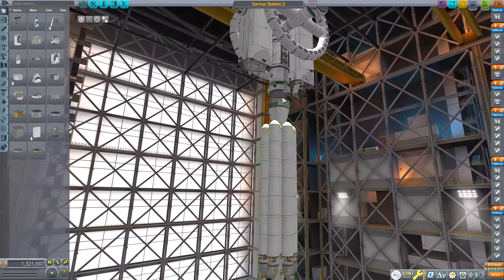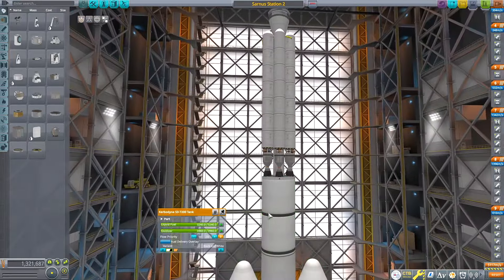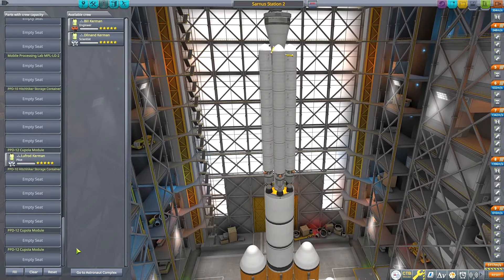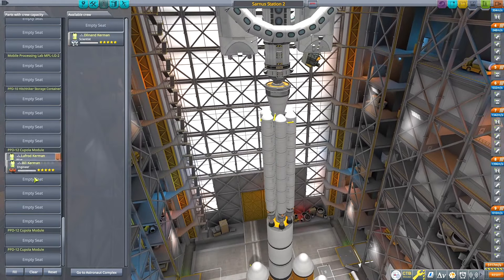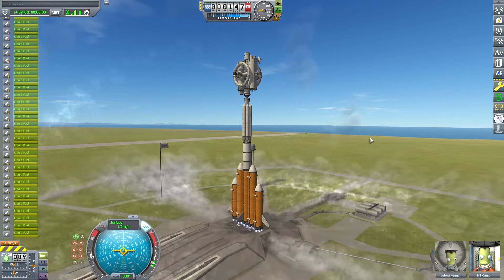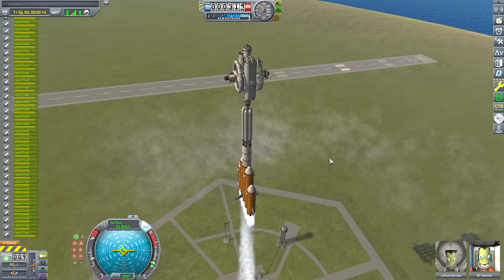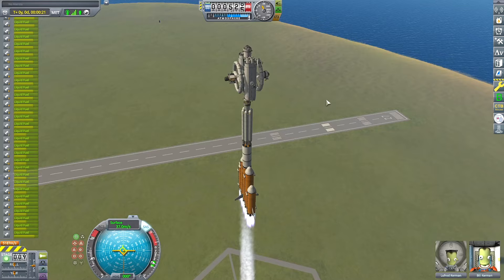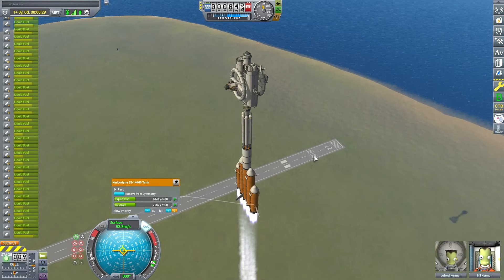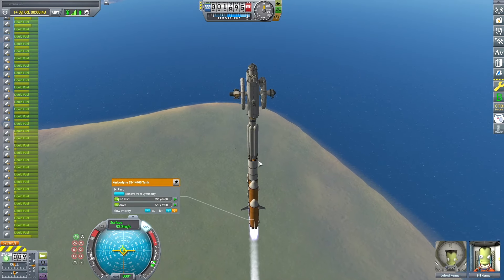Hello again, welcome back to my Kerbal Space Program series where I'm exploring the Kalbelo Planet Pack mod. Today we're launching a space station. This space station on top of this giant rocket is going to serve as a base camp for refueling for my further missions into the Kalbelo system.